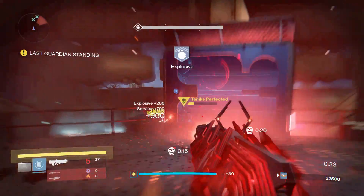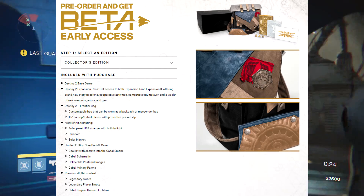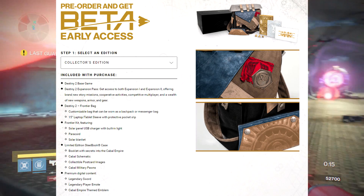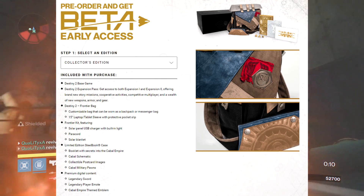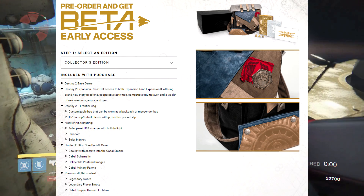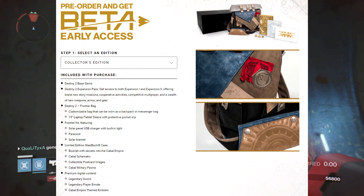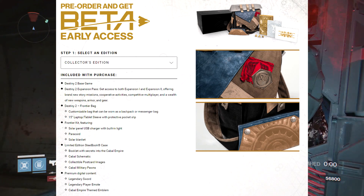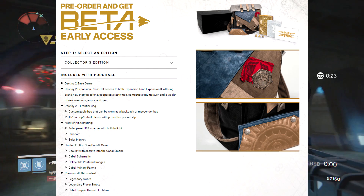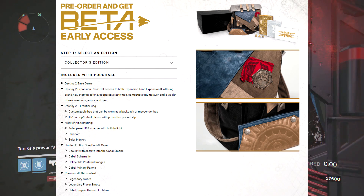First we have the Collector's Edition. With this you actually get the Destiny 2 base game and the Destiny 2 Expansion Pass, getting access to both Expansion 1 and Expansion 2, offering brand new story missions, cooperative activities, cooperative multiplayer, and a wealth of new weapons, armor and gear. You also get the Destiny 2 Frontier Bag — which you can see in the top left hand corner — a customizable bag that can be worn as a backpack or messenger bag, a 15-inch laptop or tablet sleeve with a protective pocket. In the Frontier Kit you get a solar panel USB charger with a built-in light, a paracord, and a solar blanket. You've also got the limited edition steelbook case, a booklet with secrets into the Cabal Empire, a Cabal schematic, collectible postcard images, and a Cabal military pawn.